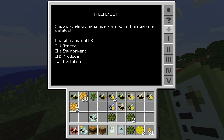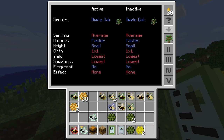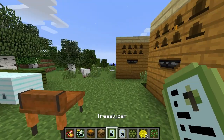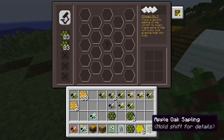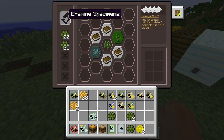So going back to the tree analyzer, we'll put in the oak sapling and put in some honey drops. You can see it now has results. Here's an interesting thing - I'm not sure exactly, but I get the feeling that you can probably use the escritoire in the same way, because when you put this in here you can see stuff occasionally pops up.